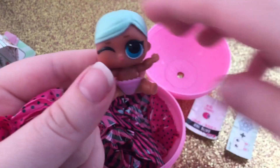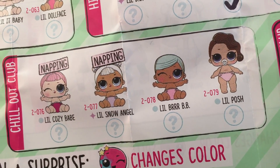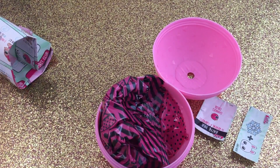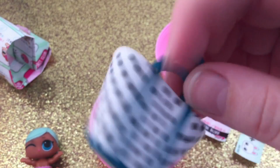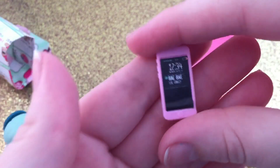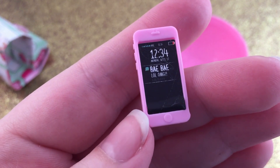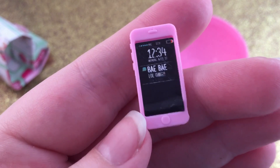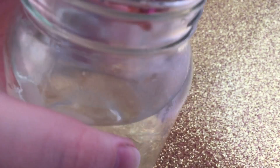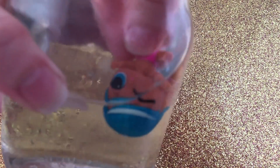This is Little Burr Baby — she's one of the new ones for Wave 2. She comes with a really cute little bag with polka dots, a little phone that says 'Bay Bay LOL,' and her hair turns dark blue-green with a little mint stripe.